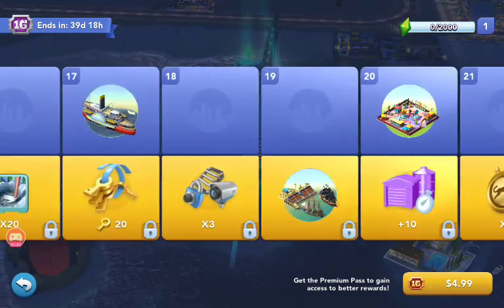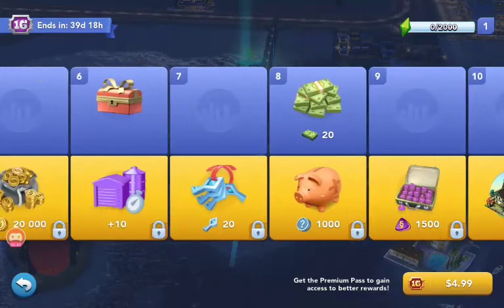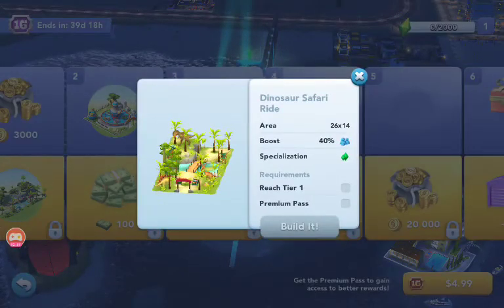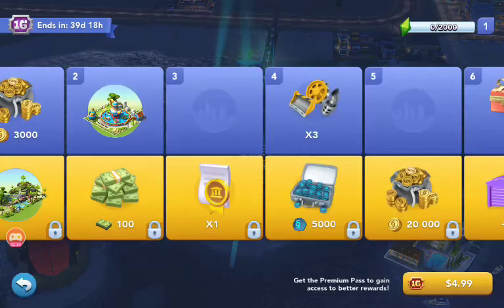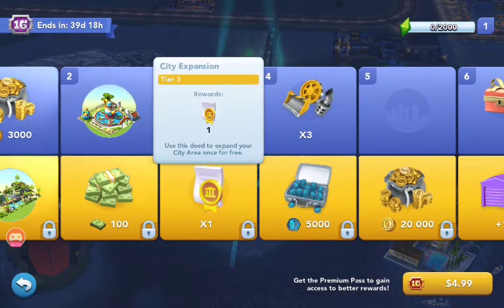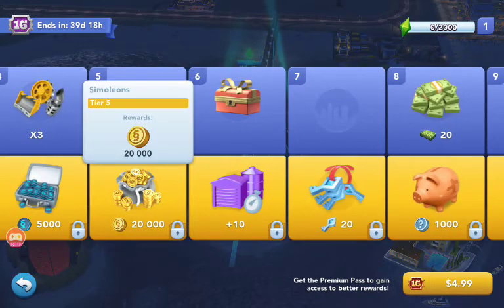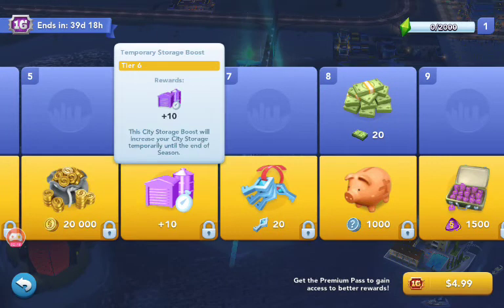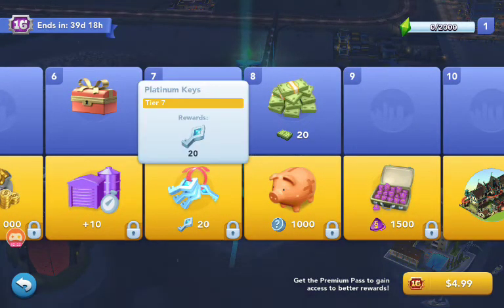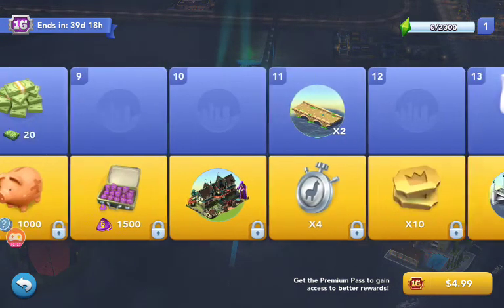But here is the stuff that if you buy for $4.99 in the premium pass, this is what you will get. At tier one, you will get the dinosaur safari ride. Tier two, 100 simcash. Tier three, city expansion. Tier four, 5,000 regional simoleons. Tier five, 20,000 simoleons. Tier six, plus 10 temporary storage boost. 20 platinum keys. 1,000 regional simoleons. 1,500 war simoleons.